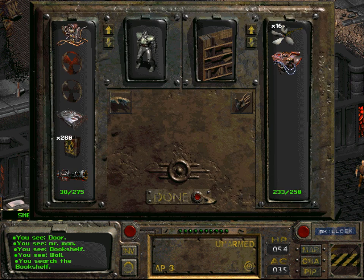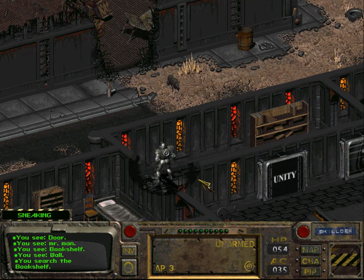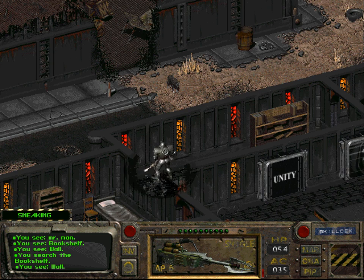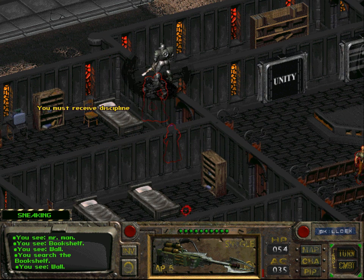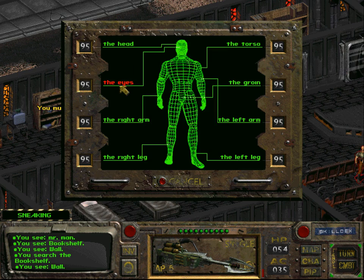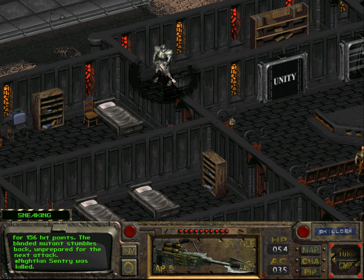The reason I'm sneaking is the fact that there is a Nightkin right there. We don't want to have him be around when we return. Maybe I should not have attacked him.